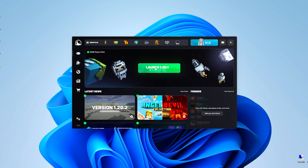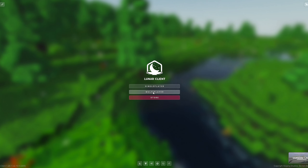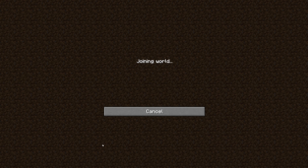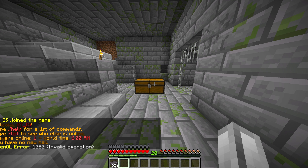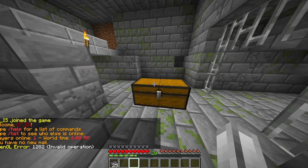I'm using Lunar here but it doesn't matter what client you're using. Give it a second, then launch the game back up. Once your game has started, go into multiplayer, find your server, and join. When you log in you may get some messages — don't worry about that, it's just because it's a private offline server.